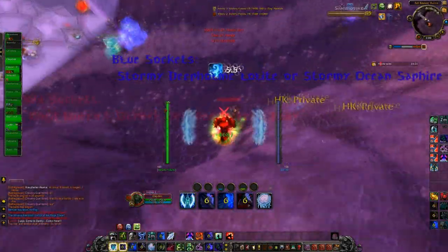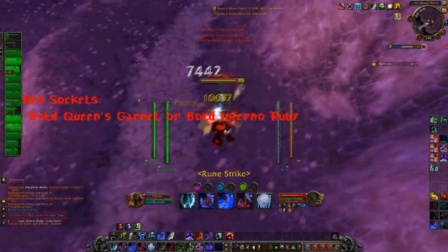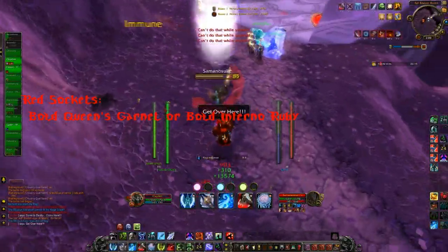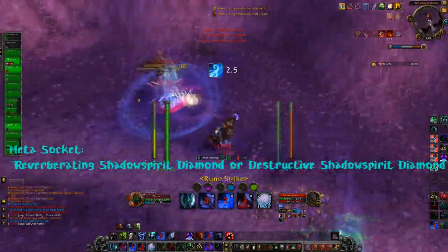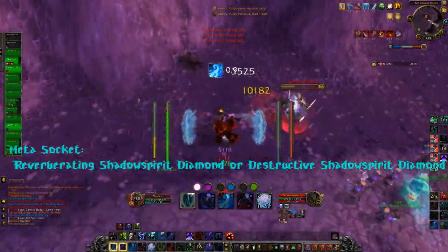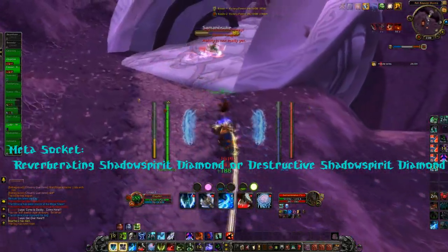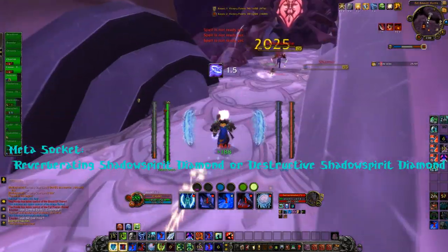For Red Sockets, you would go with the Bold Queen's Garnet, and the cheaper solution would be the Bold Inferno Ruby. For the Meta gem, it would be the Reverberating Shadow Spirit Diamond, or the Destructive Shadow Spirit Diamond.